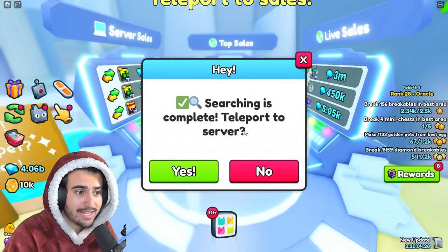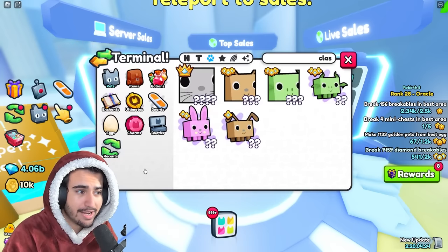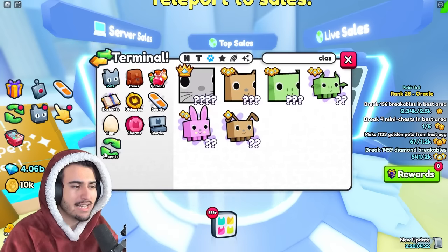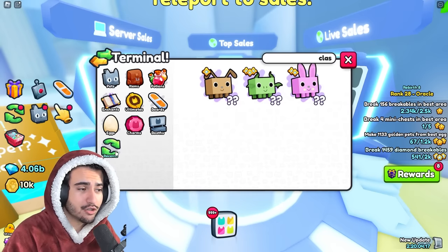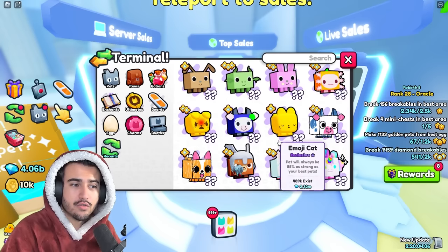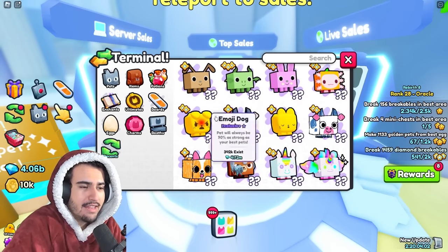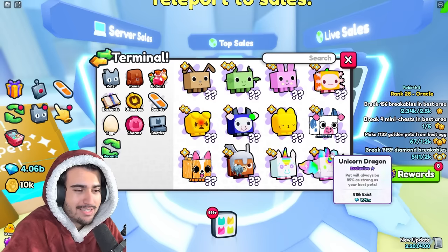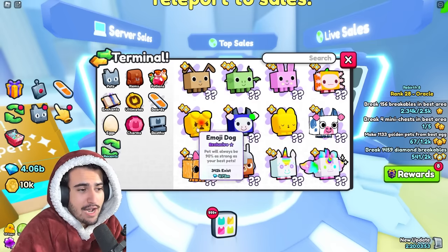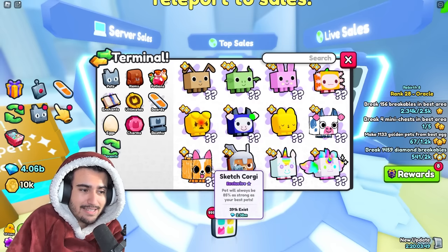For example, let's look at one of the classic pets — an 85% percenter — this one is selling for 2 million, which is actually a good price, so we won't buy it right now. But since we just clicked on it and showed interest in the trading terminal, it's going to pop up in our recents tab. The strategy I use is to go through 12 of those exclusive pets, have them all in the recents tab, and then server hop using that recents menu until I find exclusive pets at the right value.